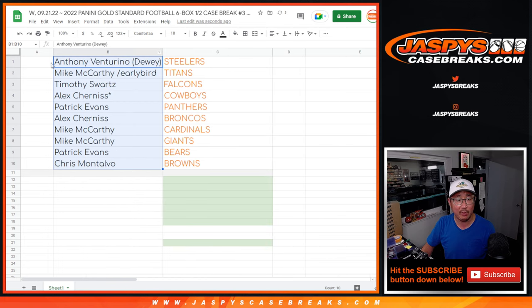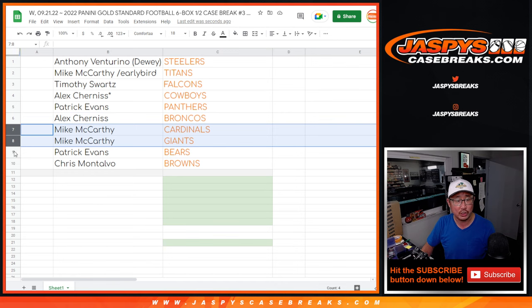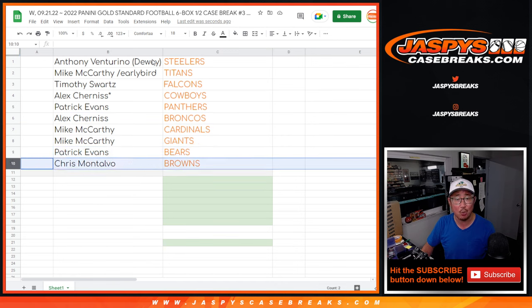Here's what you get matched up with: Anthony with the Steelers, Mac with the Titans, Tim with the Falcons, Alex with the Cowboys, Patrick with the Panthers, Alex with the Broncos, Mac with the Cardinals and Giants, Patrick with the Bears, and Chris with the Browns.